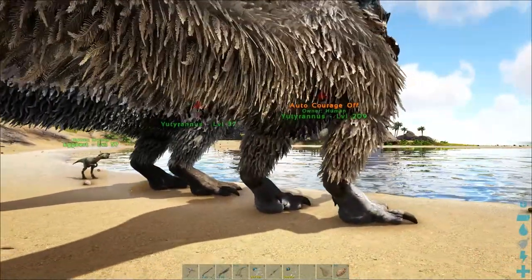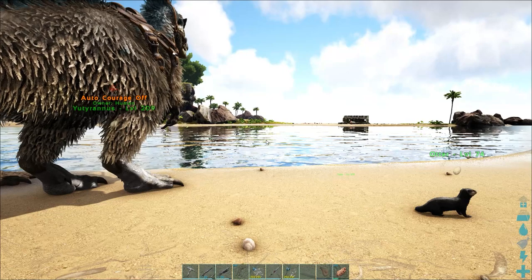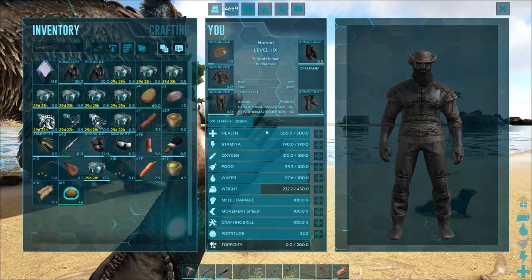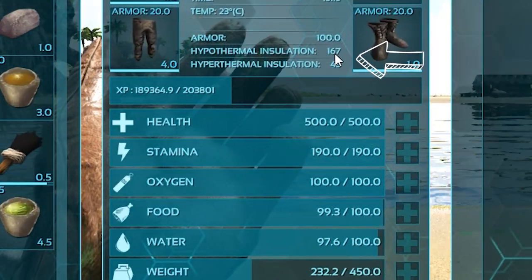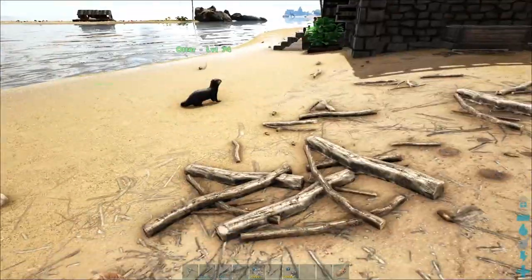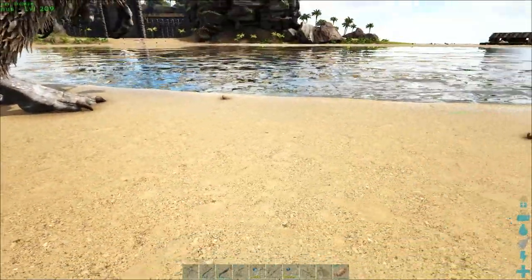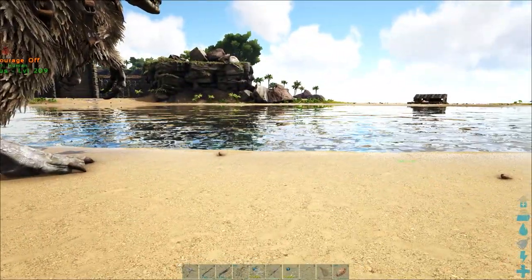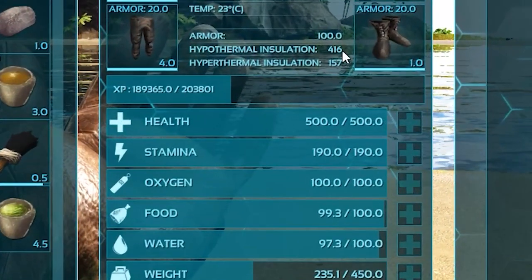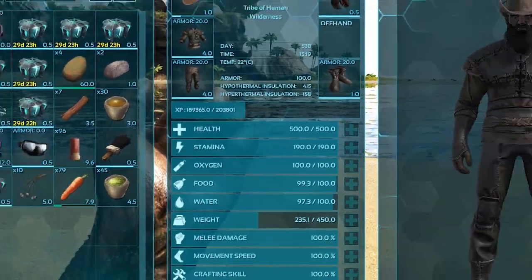Let's start with player insulation. I'm currently wearing a full set of hide armor and as you can see our hypo and hyper insulation is actually quite low. We can increase that with the Otter. The Otter is a great way to increase insulation for both hot and cold, and as you can see it's significantly gone up on both hot and cold insulation.